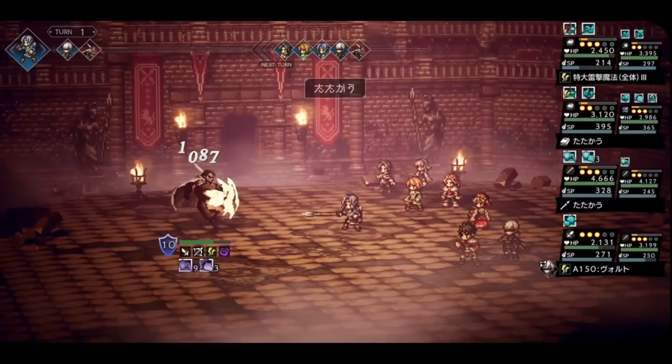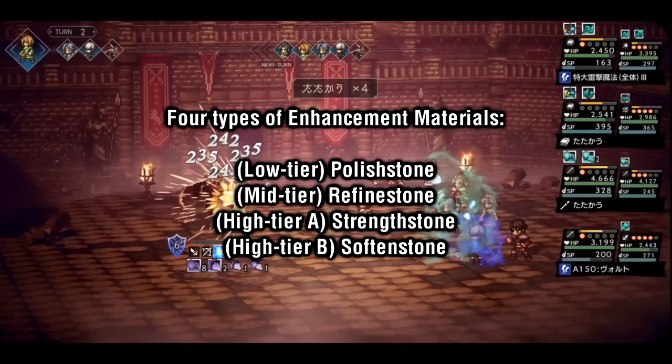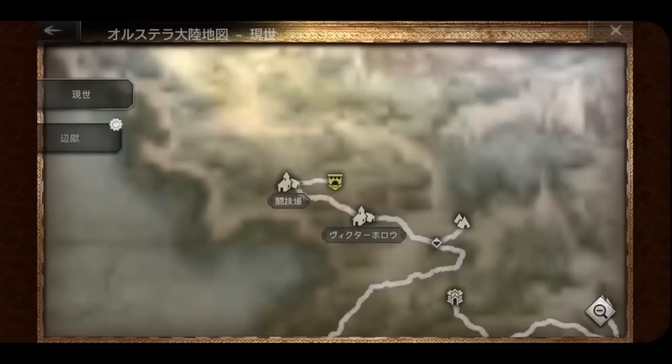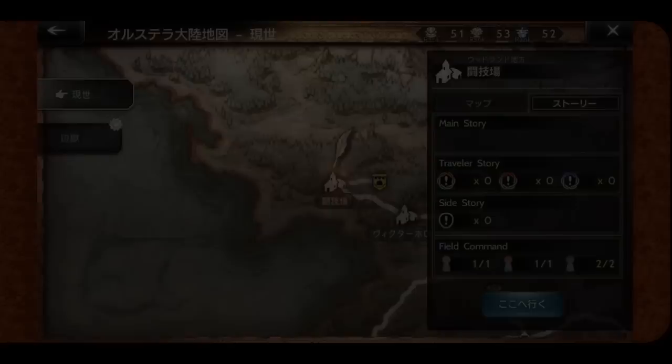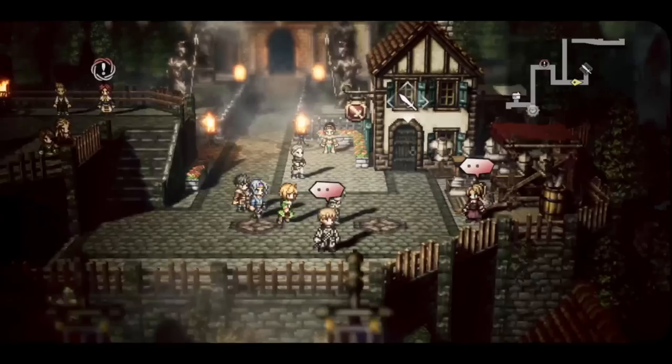There are four different types of enhancement materials: Polished Stones (lowest tier), Refined Stones (middle tier), Strength Stones (the A version of the high tier material), and Softened Stones (the B version of the high tier material). Every region will have their own set of these four materials. For example, in the Frostlands these materials are called Silver Snow — e.g., Silver Snow Polished Stone — meaning they are only usable for the Innocent weapon series. In the Woodlands, you'll find Blue Branch materials, which are only used for the Fenrir weapon series. Additionally, if you want to enhance your weapons, you must be in the correct town — Innocent weapons can only be enhanced in Flamesgrace, and Fenrir weapons can only be enhanced in Victor's Hollow. The base versions can be bought in any shop though.